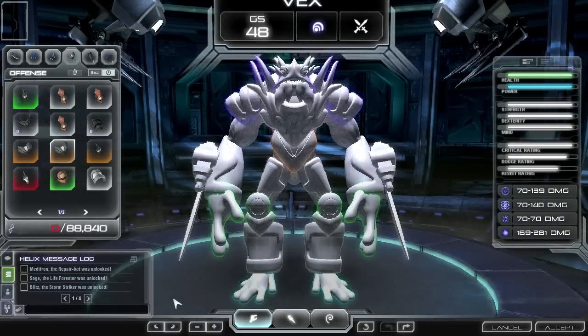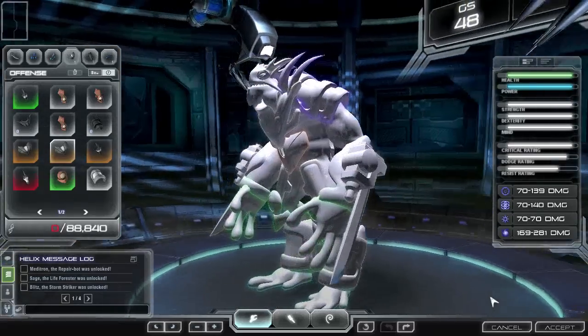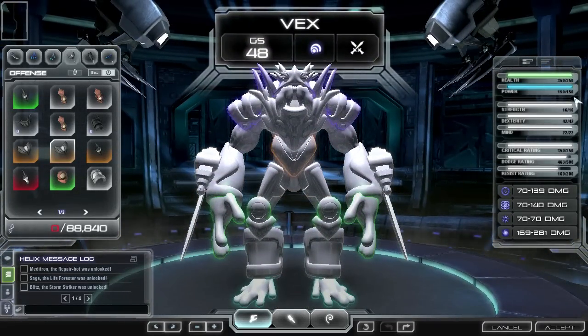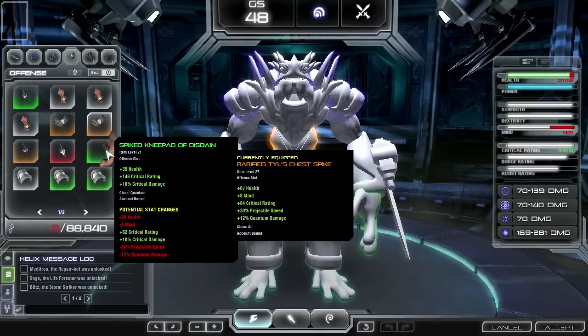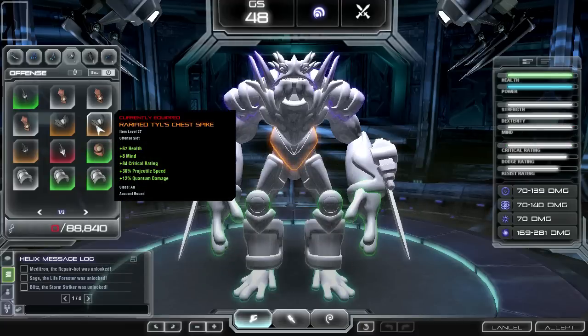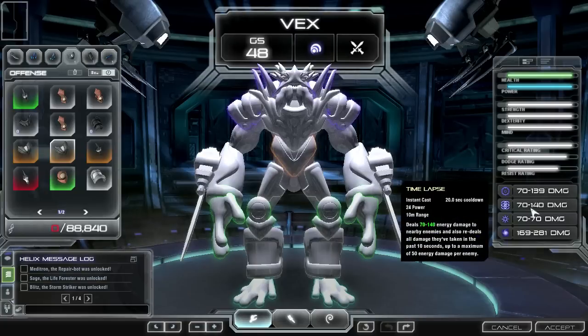On the right-hand side of the hero editor is the stats display. Your character's stats are essential in defeating the Dark Spore. Every part will affect the core stats of your heroes, such as health, power, strength, and dexterity. We wanted to make it easy to view and manage your stats. As you hover over the display, you can see how the new part compares to the one you currently have equipped. In the stats display, you will also see a preview of how that part affects the hero's key stats and its abilities.